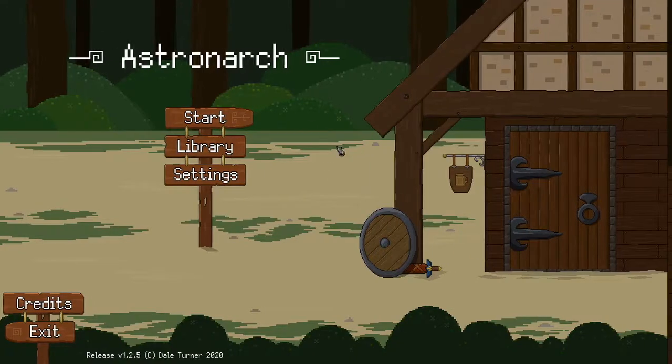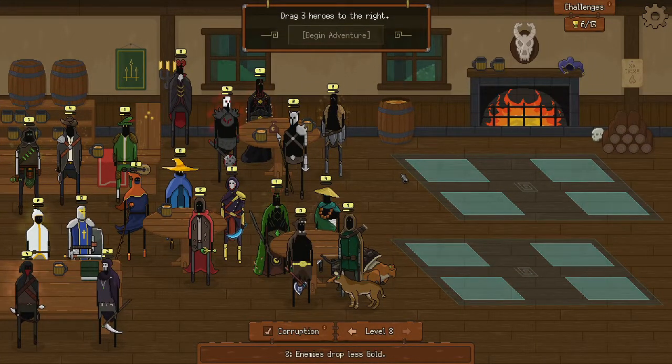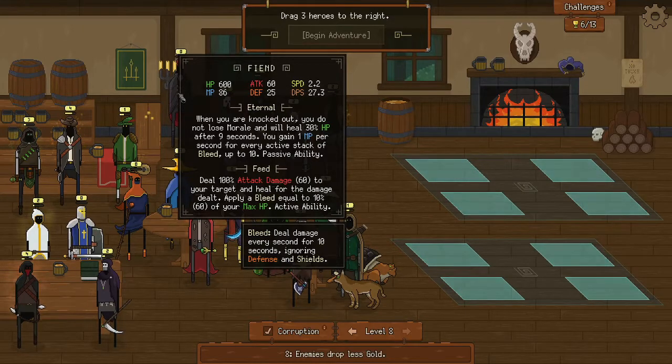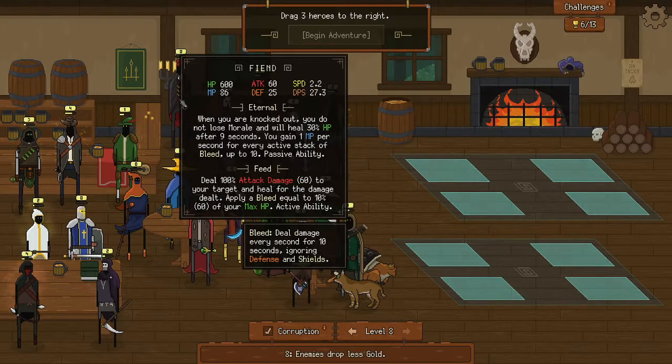Hello everybody, Sift again here with another astronaut run. Last time we did a successful run with an all-out attack team. Today we are going to try something different. We are going corruption 8, less gold gain, and we unlock the Fiend. When you are knocked down you do not lose more — it will heal 30% after nine seconds, you gain one MP per second for every active stack of bleed up to 10. His active deals 100 attack damage to your target, heals for the damage dealt, and applies a bleed equal to 10% of your max HP. So he is a tank who stacks bleeds.